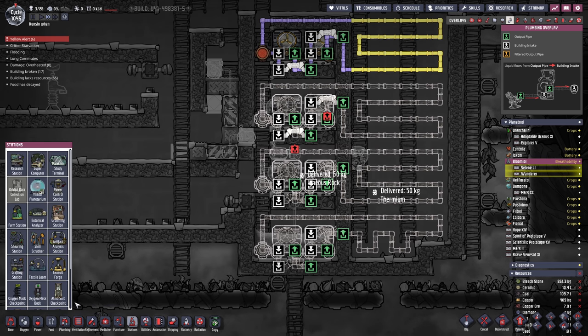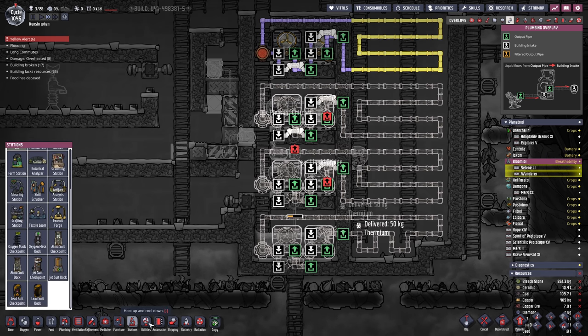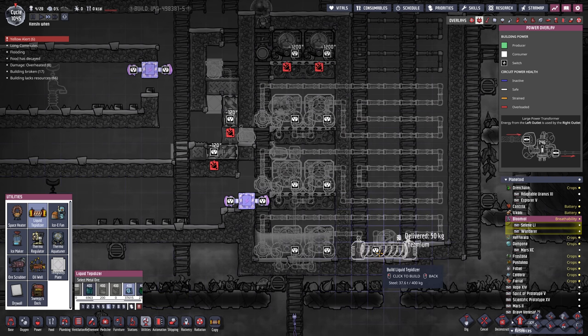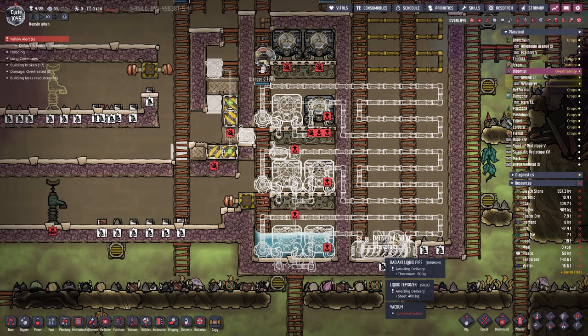That bottom one — we're going to be putting a little bit of a heating element at the bottom. A liquid tepidizer, made of steel, right about there. And we're going to have to fill that with supercoolant.